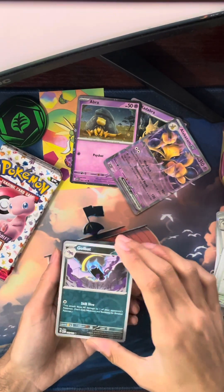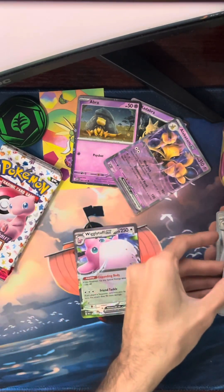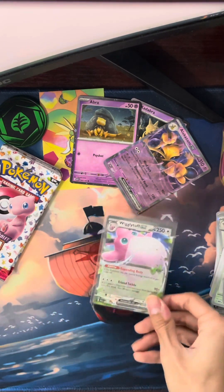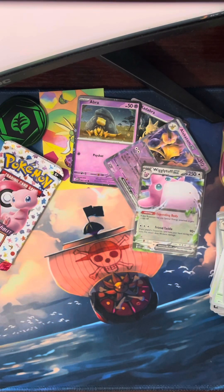Ooh, a Wigglytuff EX — that's kind of a hint. Not the illustration rares that I want but it's a hit on the list. Put that off to the side. Alright, now we're done with the two packs that were in the mini tin. We'll see if we have any better luck with these — the cards don't look bent at all, which is nice.